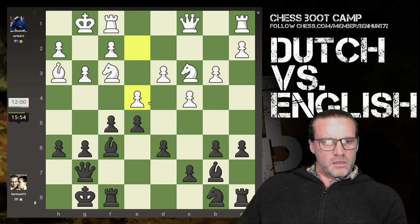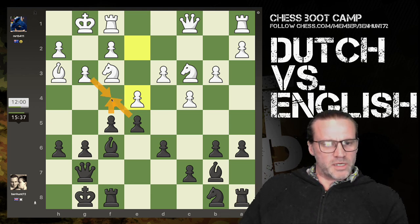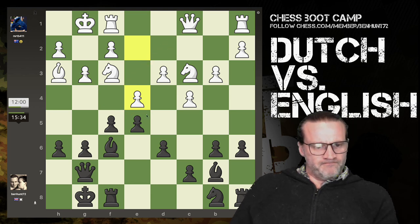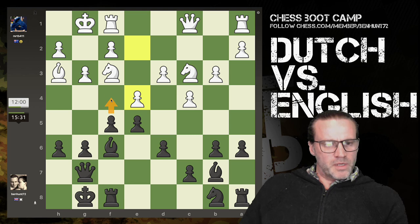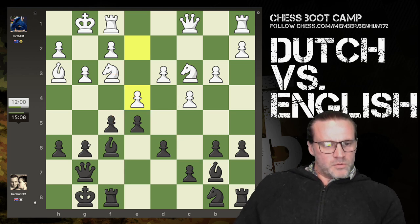Looks like he might have spotted the threat - well done. Now I'm slightly inclined to play this - I think that makes life difficult for him. But if I play pawn takes, pawn takes, pawn takes, he's got queen takes. Then I'm attacking the knight again - so if pawn takes, pawn takes, queen can't take because he drops the knight. It does improve this bishop's prospects. If I allow him to take, then I've got the knight, so I don't think he's going to want to do that.